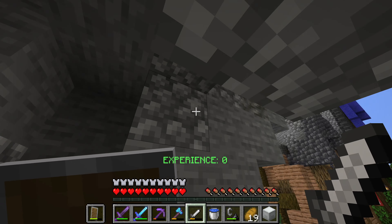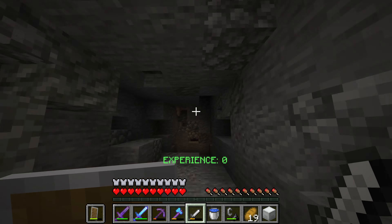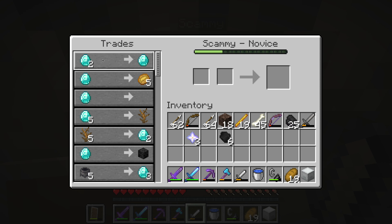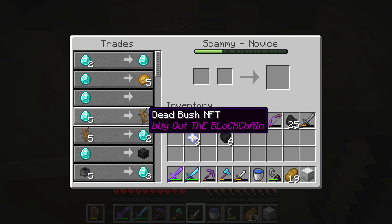This is Mike, and he strongly believes in chemicals and capitalism. If you give him a diamond, he'll trade you his super happy, dappy InstaQuix concrete formula. What this does is basically, if you have a cauldron, you can drop concrete powder and drop his chemicals in there, and it instantly hardens the concrete powder into concrete. If you buy from him a lot, you get cheaper prices because he really loves capitalism. So if I ever need concrete, I can just go over there to get it.